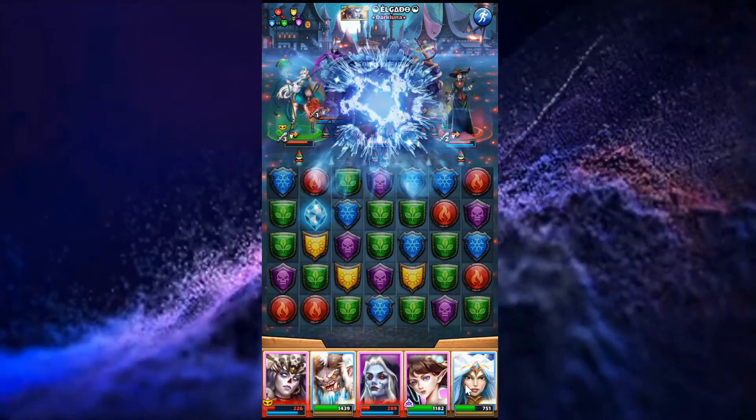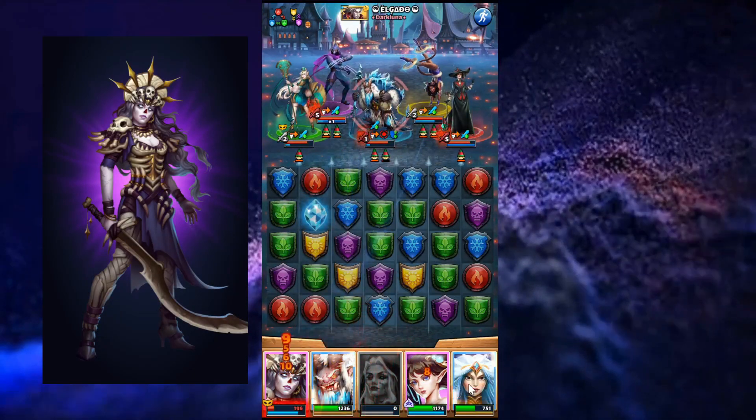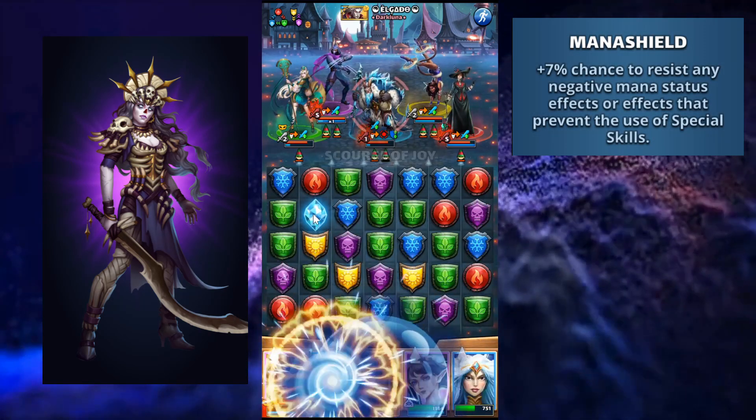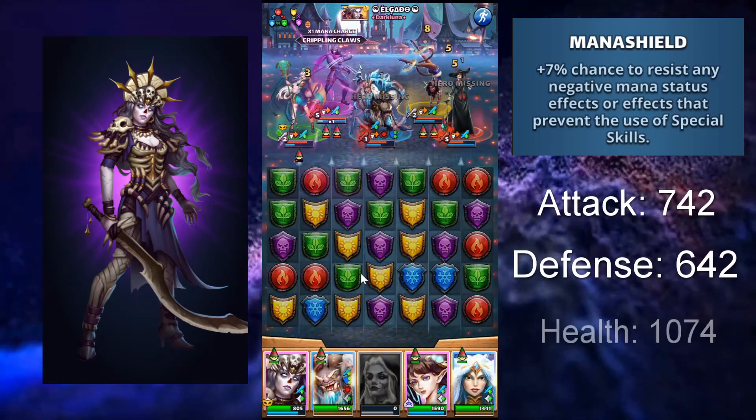The costume Sabina — now that's where the money is at. Costume Sabina is a Cleric class, so if you put emblems on her you have a chance to resist mana reduction. Her power sits at 742, defense at 642, and health at 1074.